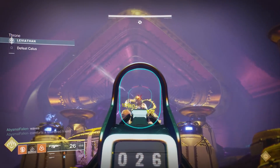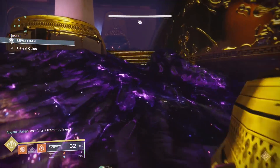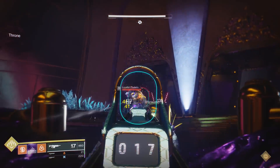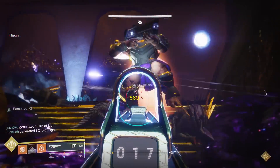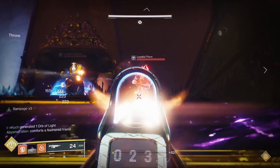Hey, what is up guys, welcome back to yet another Destiny 2 Forsaken video. Today me and some friends decided to test out our newly acquired Thunderlords on Calus to see where it ranks in terms of damage. I've only tried the Malfeasance and Wish Ender when those weapons were first introduced, so obviously this weapon will perform better since it's in the heavy slot. The question is, how much better?